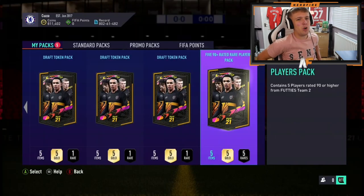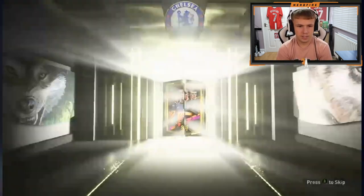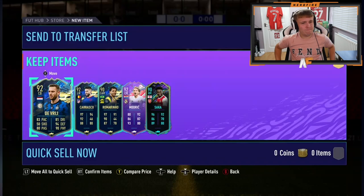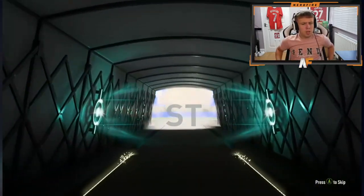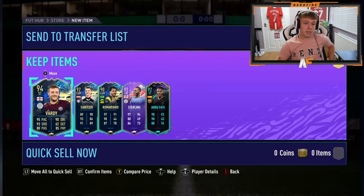Back on the Xbox for number twelve. Come on, big player please. That's 92 Carrasco — oh my God, that is not a good face player. That's bad. Number thirteen — Rowan, another Xbox pack. That's Kane. No wait, it's not Kane — it's actually lower rated. 94 — for some reason I thought Vardy was like a 92. I think that's his Footie Birthday card. Sterling in there as well — five-star skills. Anti-fatty, Sabitzer. Not too bad, we've definitely seen worse.